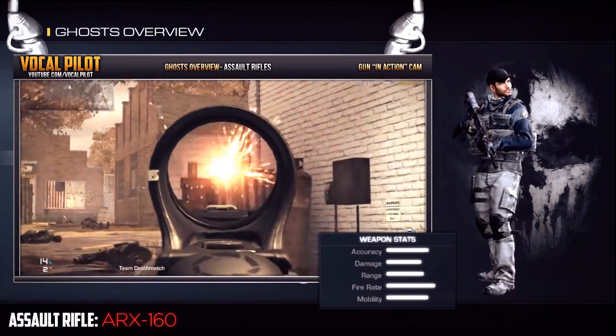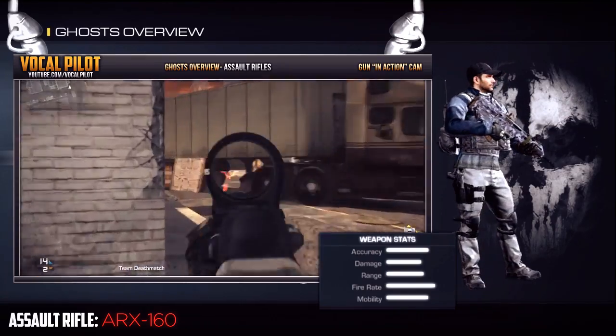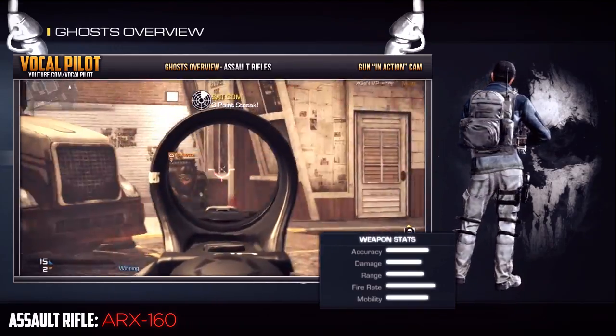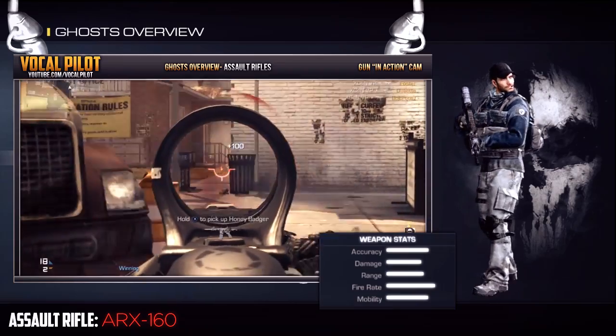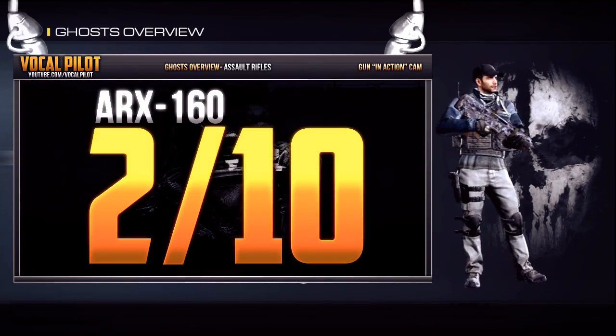Last and maybe least, the ARX-160. This gun is like the MS-BS, but with a faster rate of fire, less damage, less range, and it's less accurate. It has a built-in laser sight for increased hipfire accuracy, but if anything, it will probably just give away your position. A lot of people may somehow like this gun, but for me — 2 out of 10.